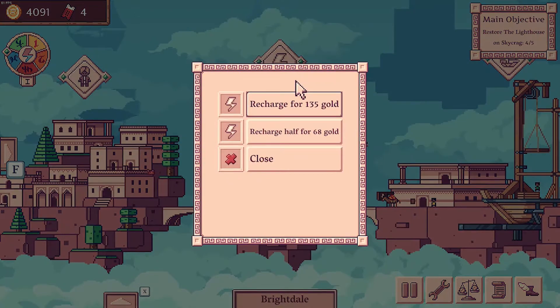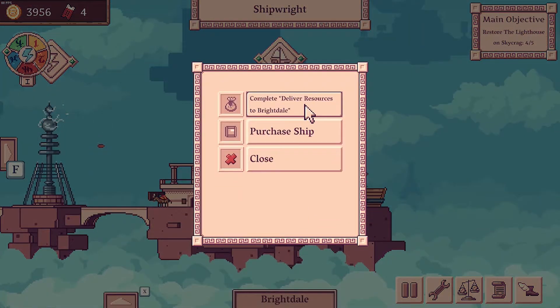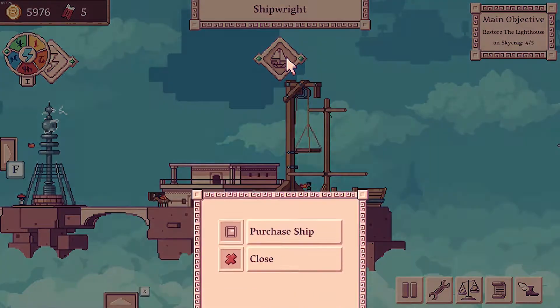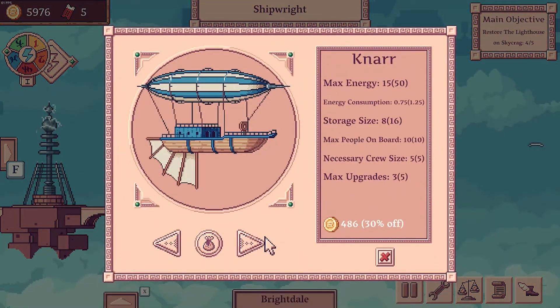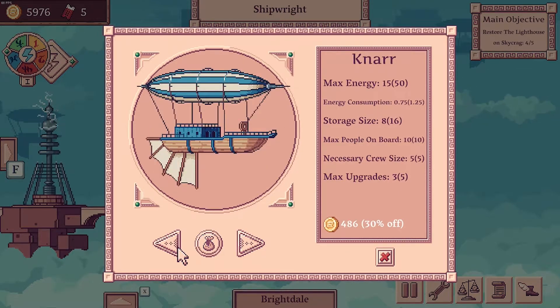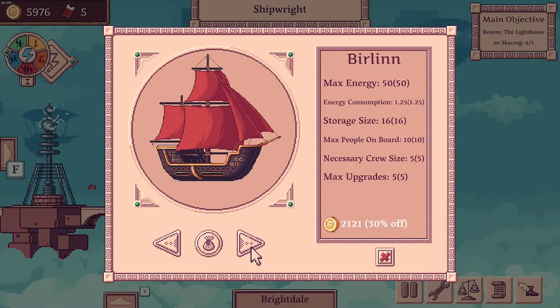First things first, let's refuel to make sure we don't run out. Deliver our lumber — that's another 2,000 gold, so we're on 6,000. That's just a little bit okay. The Berlin — I like the Berlin, don't we? We had a Berlin before. It's 2,000, 16 storage, good energy consumption. I like it — that's a perfectly acceptable trade ship for our resources to use.